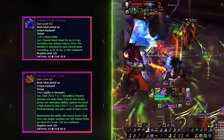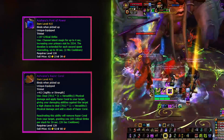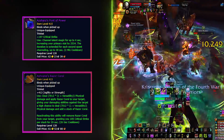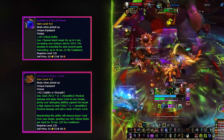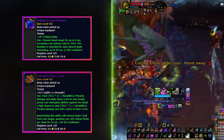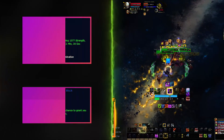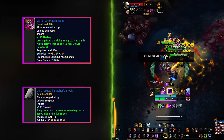For raiding, the best in slot trinkets by far are two specific ones that drop in the raid: Ashvane's Razor Coral and Azshara's Font of Power are the best to have, especially against single target bosses. For Azshara's Font of Power, think of it as a pre-pot with a cast time — always pop it first before your opener or during downtime in the fight. Ashvane's Razor Coral is less straightforward but the idea is to build up crit strike and have it apply when you have cooldowns up.